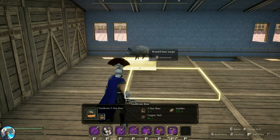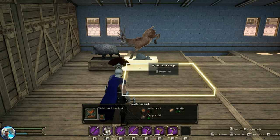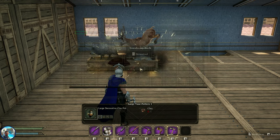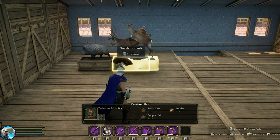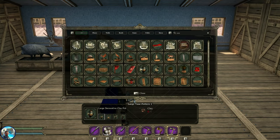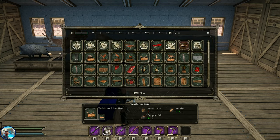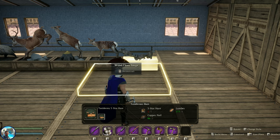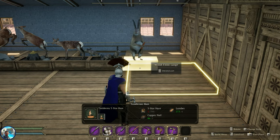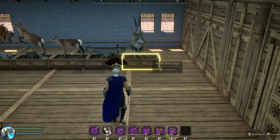Decor-wise, we have a taxidermy for a pig. They've updated the bucks — we've always had the bucks taxidermy, but we now also have two doe taxidermy: one small doe and one big doe. We have two rabbit or hare taxidermy. I think this one is the funniest one of the bunch — it's absolutely hilarious to me. I think it's super cute.